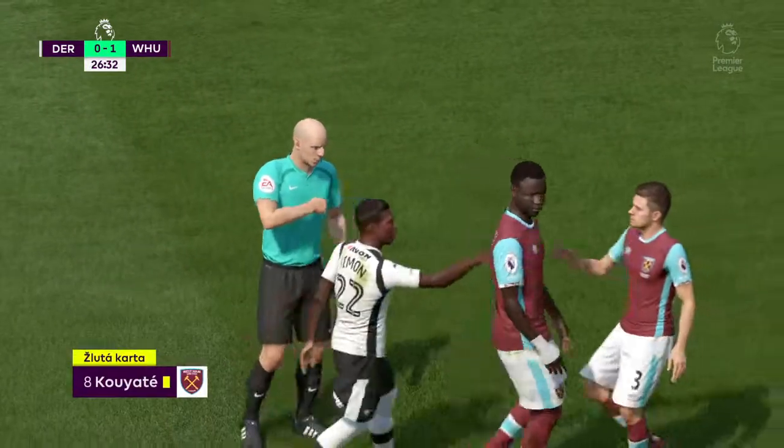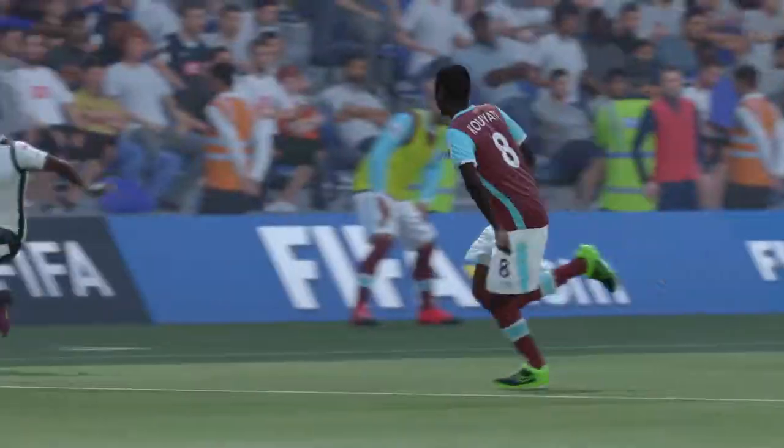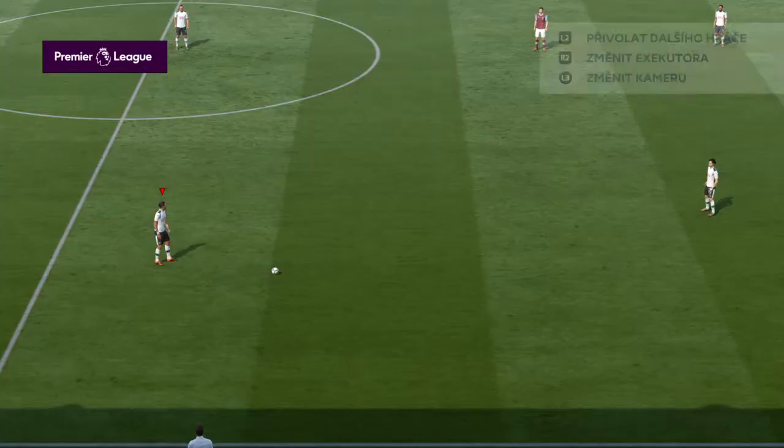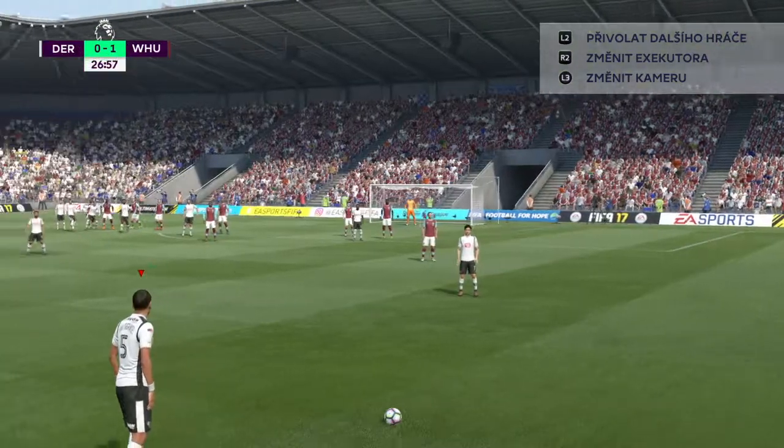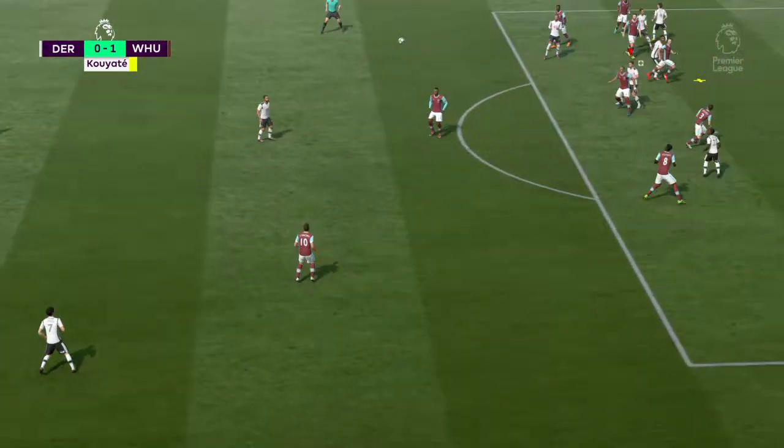That will be a free kick against West Ham. Well, that's yellow, Alan, for the West Ham man. Well, it was arguable, but maybe you couldn't blame the ref — you can see what he was trying to do with that slide challenge. But it's definitely a foul. Well, it was badly timed. He didn't get the ball. And he knows he's committed a foul there.